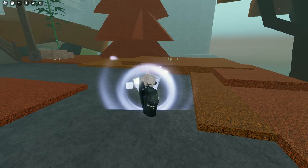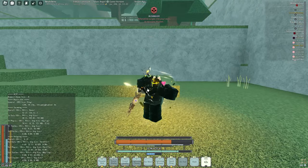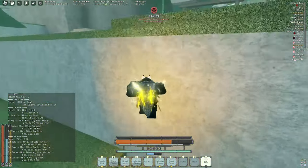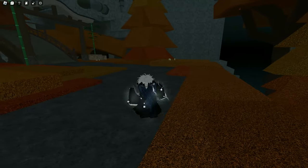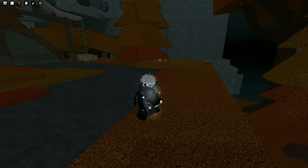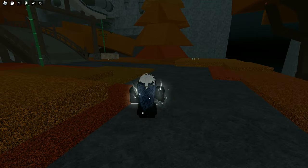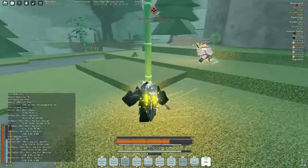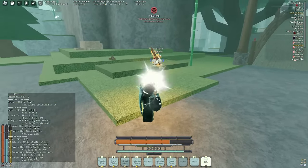You can do Mantra Rolling by casting a Mantra and instantly pressing Q — this has to be done very quickly. There's also something called the Collagen Roll, where you roll cancel at the last few frames of your roll. This gives you more iframes compared to an instant roll cancel, and is used on more passive playstyles. If you're not the best at parrying, I suggest you start learning this type of roll.